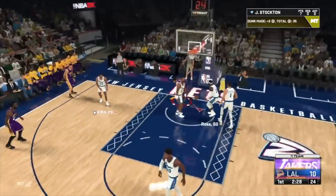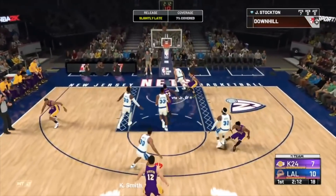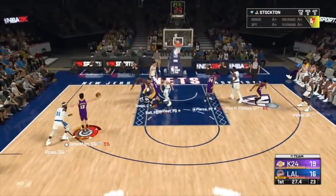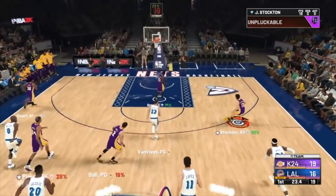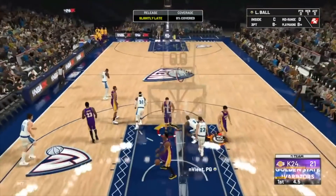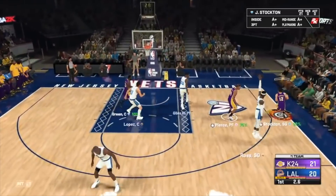He was Steph Curry before Steph Curry — he was the best shooting point guard in the game when he came out, the best defensive point guard, the best dunking point guard. The fact that he's still a top-five point guard in the game three months after he was released shows how good Stockton is. If a card is still a top-five card three months after they come out, you know they've stood the test of time really well. John Stockton, especially because you can get him for less than 100K today, deserves his spot on this list.